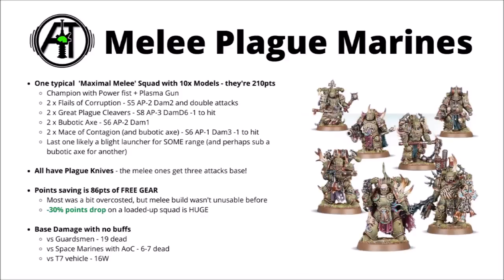In any case, if you put all of this together, the squad is ludicrously dangerous. All of them get Plague Knives as well, basically putting every single model up to three attacks base, and they can make all of those attacks with their primary weapon. Adding this squad together, you're getting 86 points of free gear just thrown right in. Once you've taken into account the cost of the squad originally, it equates to something like a 30% points drop — an absolutely enormous buff by 40k balance standards. Admittedly a fair bit of the wargear wasn't entirely optimal, but a Plague Marine combat squad build wasn't actually the worst thing in the world. It wasn't all that durable compared with Terminators, but it hits significantly harder than Blight Lords for the points.